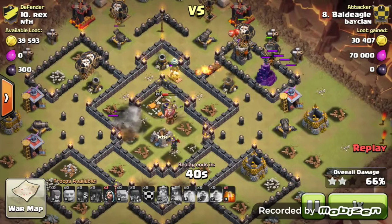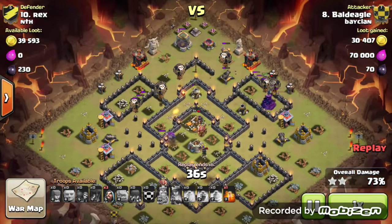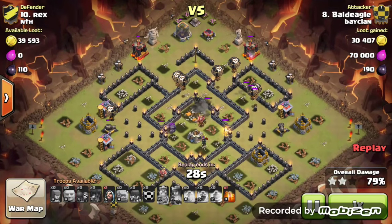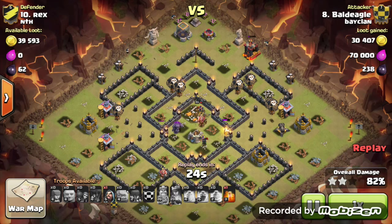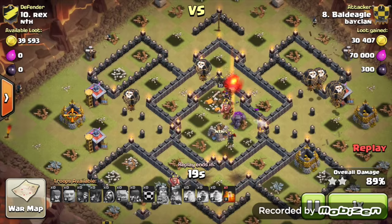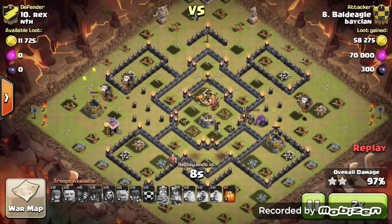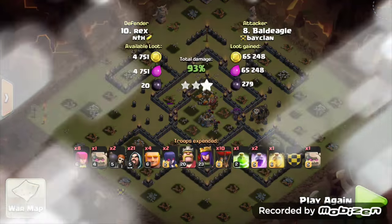Now it's just 3 wizards — once those defences are safe he puts them down at the top, maybe 1 on each side onto each dark barrack. Now it's just taking those last defences out. Not very nice, those balloons having to go across the base, but the balloon turns back towards the structures. And now it's just an easy 3-star — a brilliant attack from our number 8 on their Town Hall 9, their number 10.